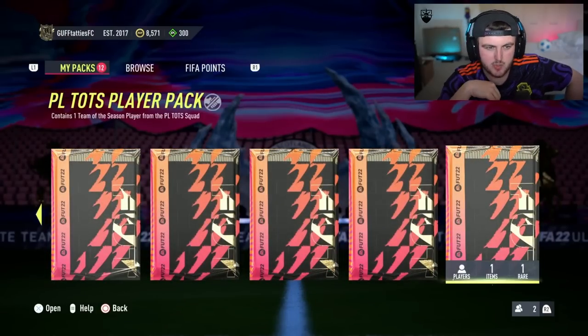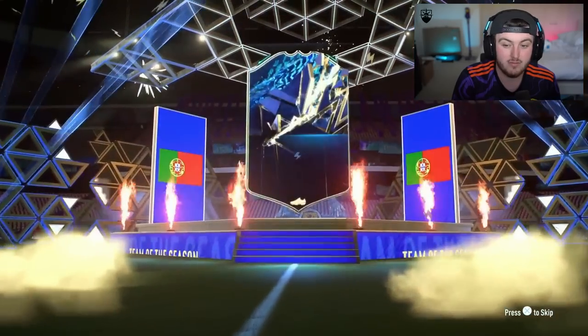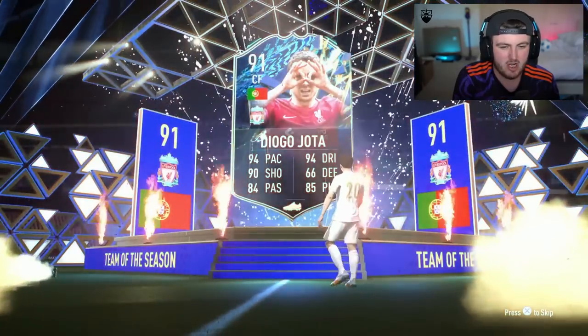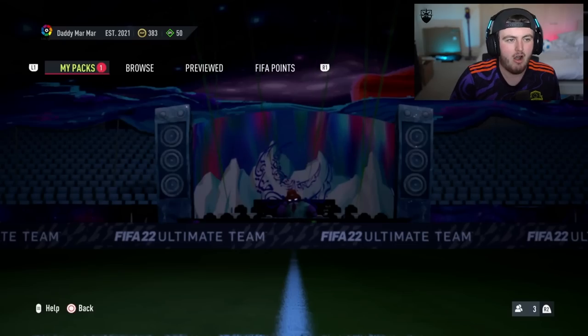We've got Dean's PL TOTS pack now. I'm guessing this is going to be either Jota or Ruben Diaz. I honestly thought Bruno would be more common, but Jota is literally in almost every pack — it's just a guaranteed Jota pack with the odd outlier here or there. This is ridiculous.